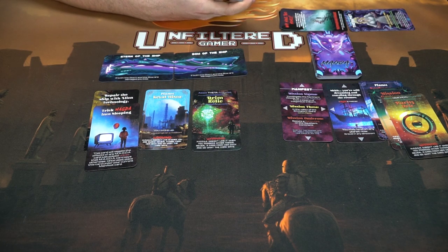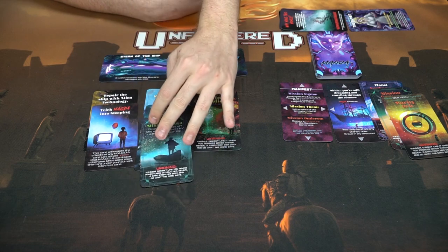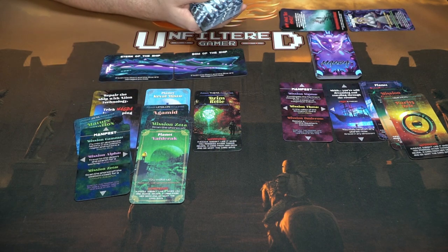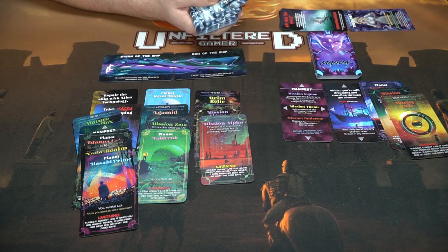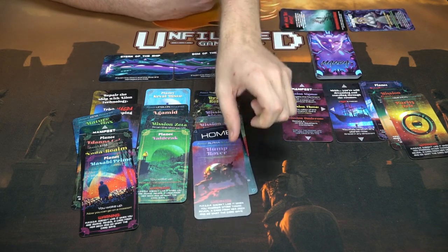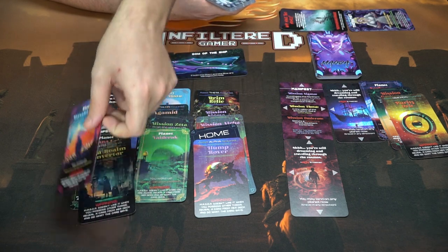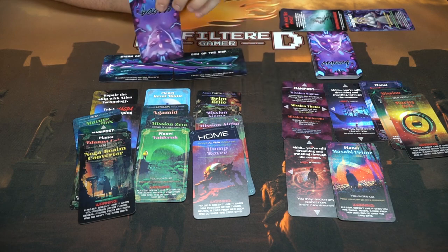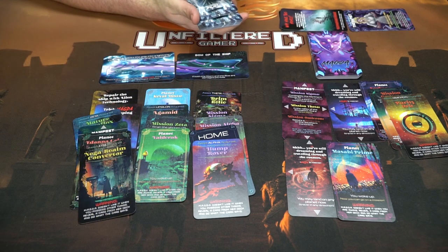Flipping more cards — a planet I can't use right now, Magda is sleeping so I won't use that, an asset for Epsilon I don't have, mission Zeta I don't need, planet Valdrak. I also need a distance card, so let's keep flipping: a manifest I don't want, a planet, an asset, then finally a distance card — I can place that, which lets me move to a new planet. I'll place this planet here; you always need a distance or movement card with a planet. Magda acts again — one piece of my ship has been damaged. Another damage and I lose.